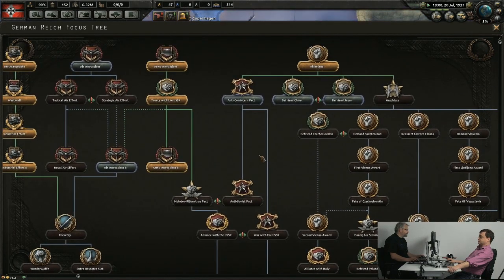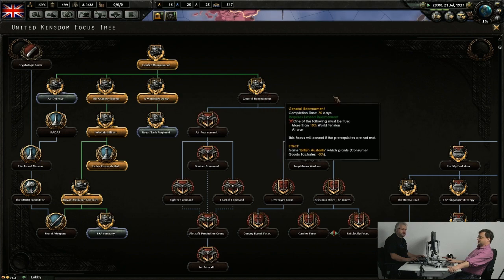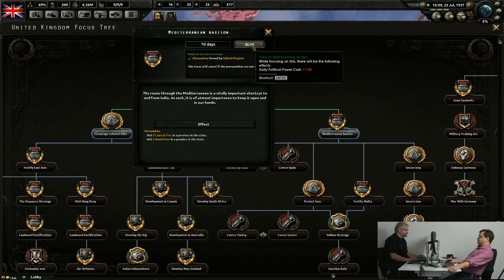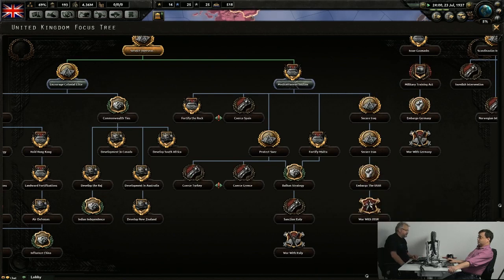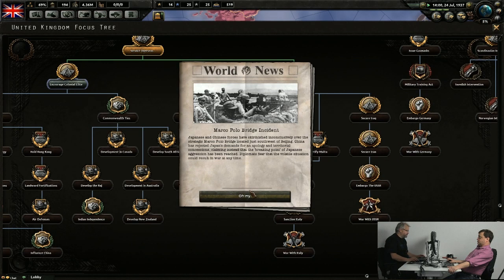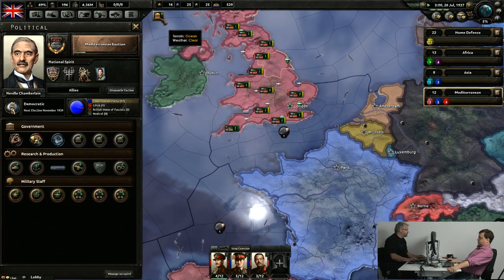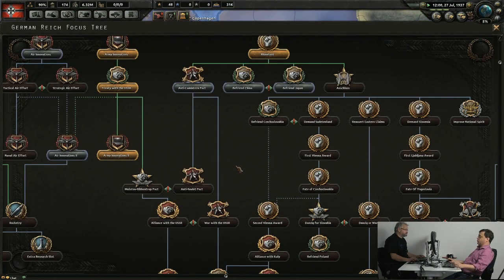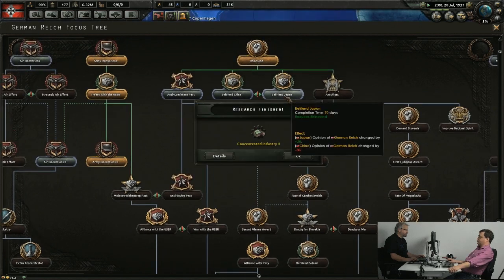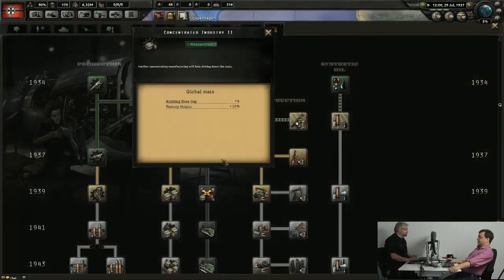I really want to rearm, but the cool stuff is locked because world tension is too low, so I can't go down through the general rearmament path. So I'm going through Mediterranean Bastion, because I want to strengthen and go for securing Iraq, maybe protect Malta and Suez — strengthening the empire is the important thing here. China and Japan are getting into it, which is kind of the right thing for me right now because I have to choose who I want to support. Going the historical path, I'll make Japan my friend instead of China.